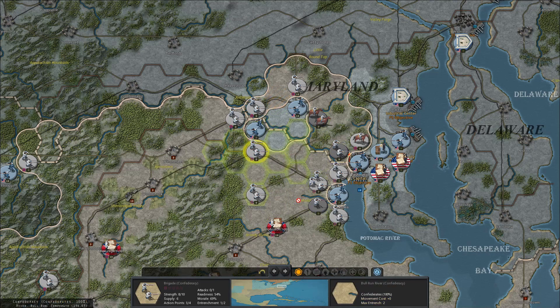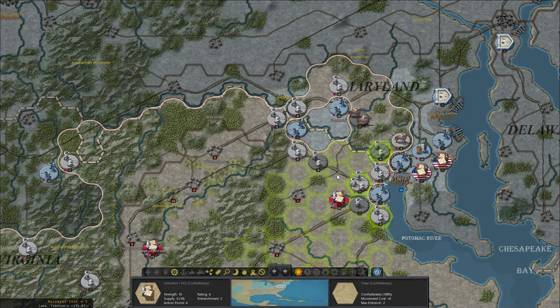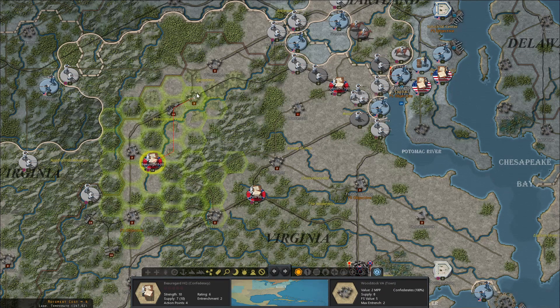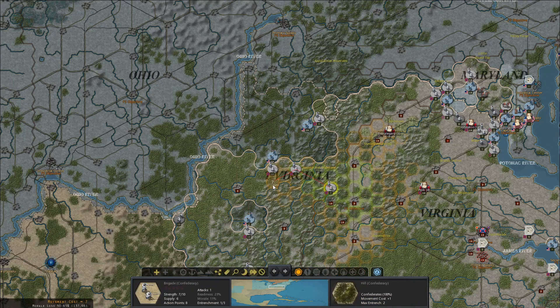To destroy these, let's just go here and I can kill this Brigade, and that will make it easier to also take Frederick.